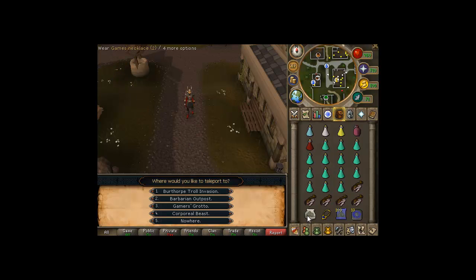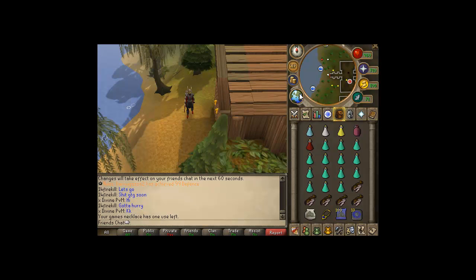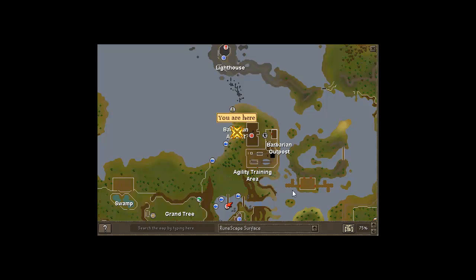The Games Necklace is to get there. Rub it and go to Barbarian Outpost. From here, you're going to want to head south — let's take a look at the minimap. From Barbarian Outpost, head south until you get to the Whirlpool, and then you jump in.